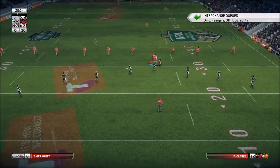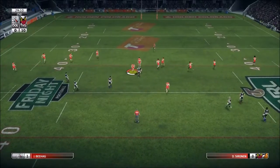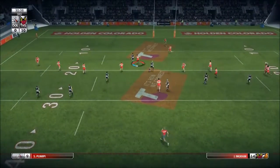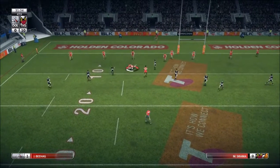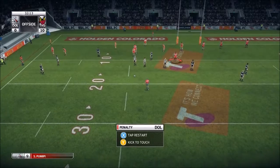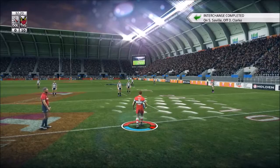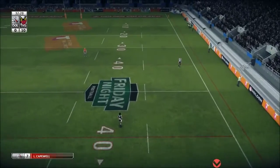Let's continue and you'll see the interchange queue — they'll get on eventually. They got a cheeky line break there because I wasn't ready, but luckily our fullback Josh Beha got him. To play this on PC you do need a controller. Look at this running — a hooker is getting tired but he'll just have to stay out there. They got an offside, so we're going to kick for touch to get some more meters. I'm going to be a bit risky here and go for a long kick — hopefully the wind takes it over to the right, as it did. That's a long kick.